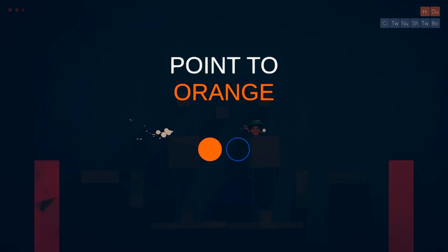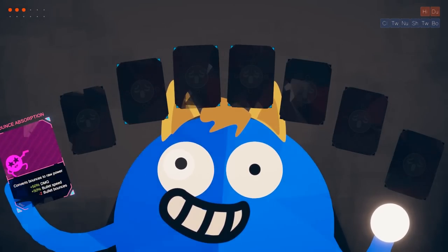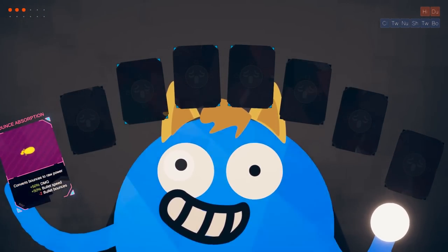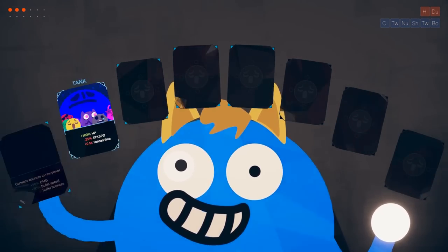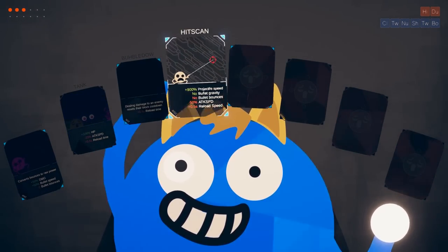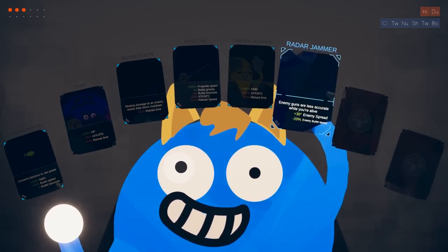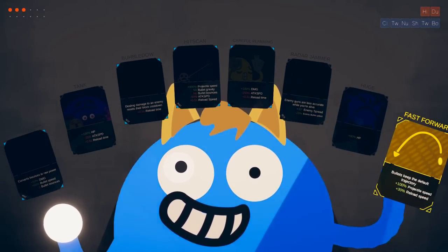I wonder if that's actually disappearing, or if you're just shooting them out of mid-air. I don't think my shot would do anything to him. Converts bounces into raw power. Oh yeah, because that's what you need — power. It's also bullet speed! Or I can just take hit-scan nukes. I'll take hit-scan nukes. It's probably fine.